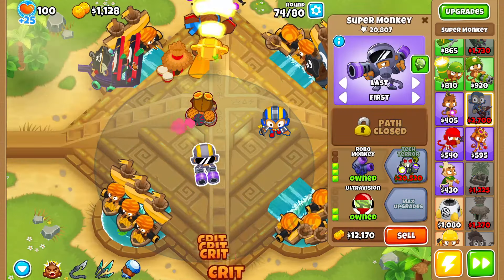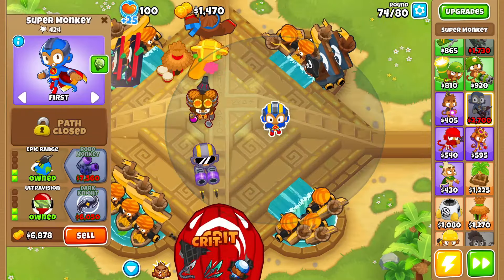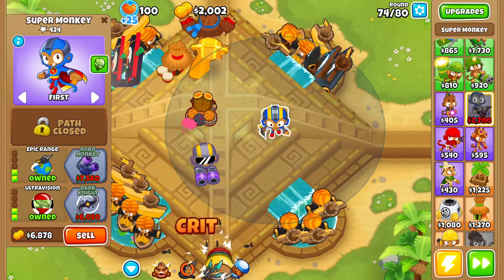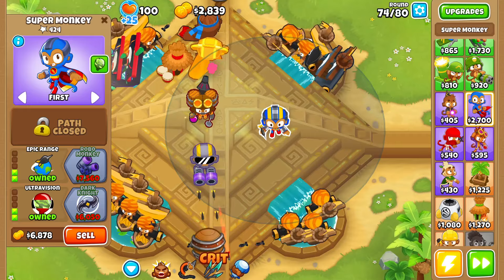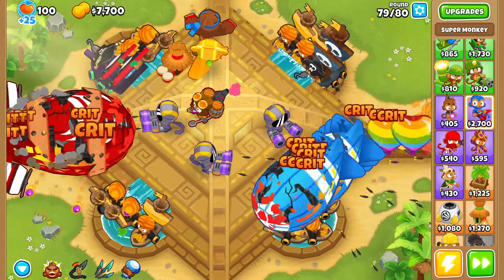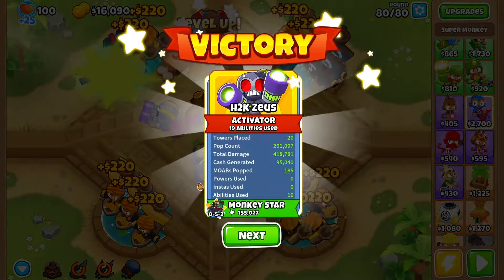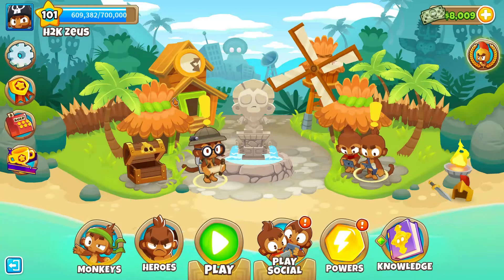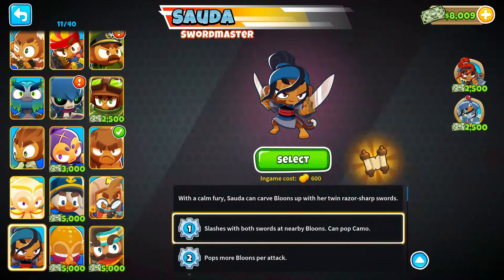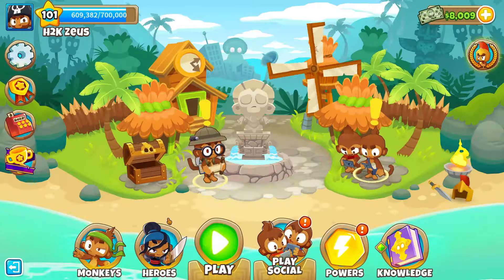With the Pirate Lord and Sun Avatar up here there's nothing else we really need to buy. With the Robo Monkey down here, the Pirate Lord, and the Avatar, there's nothing to worry about slipping by. I'll fast forward to round 79 — I'll pretty much be sucking in any BFBs using the Monkey Pirates and the Pirate Lord. Round 79, let's suck in the reinforced BFB. Round 80, the last thing is sucking in the ZOMG — and there we go! We've officially beaten Double HP MOABs on Adora's Temple.